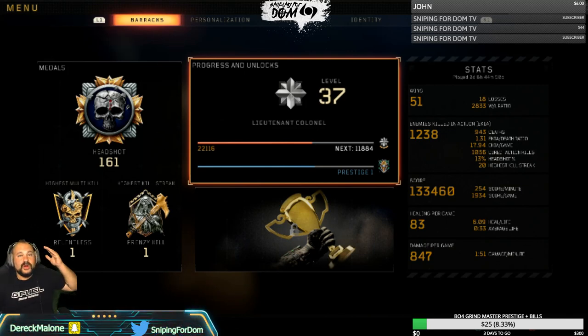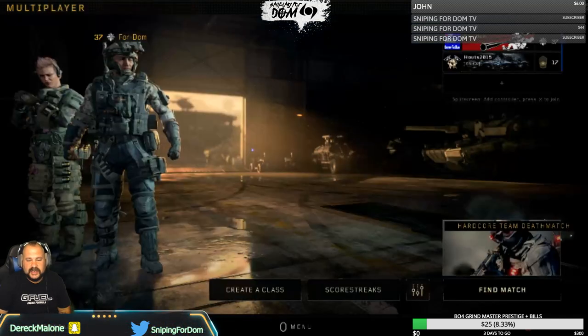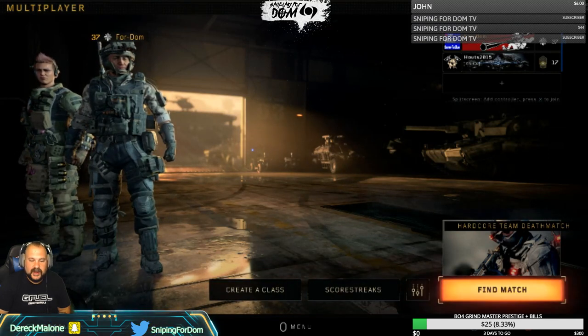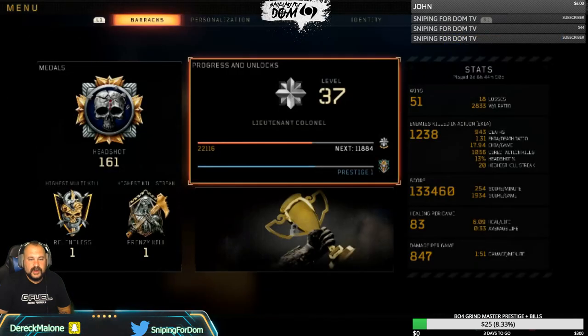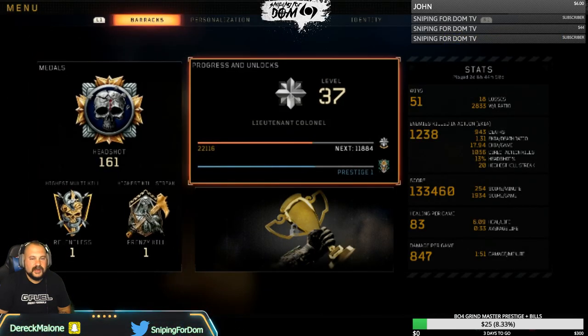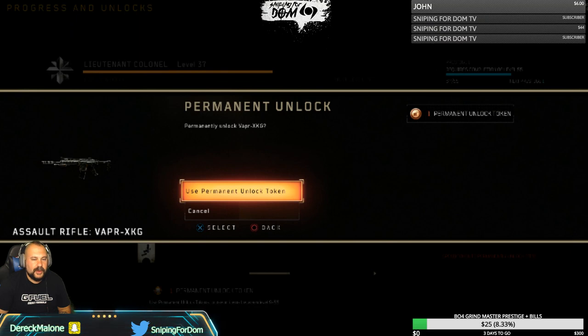So if you're looking for your unlock token that you got for participating in the Black Ops 4 beta, this is what you need to do. I just figured this out and I haven't seen anyone else do it. Everyone keeps asking me about it and it just hit me. Hit your menu button. Go to Progress and Unlocks. Click your button — it's right here. It says one permanent unlock token, and then you can use the permanent unlock token right there. That is how you use it.